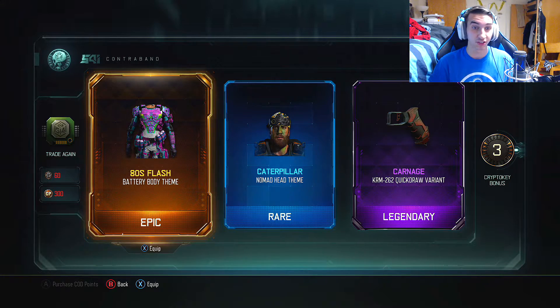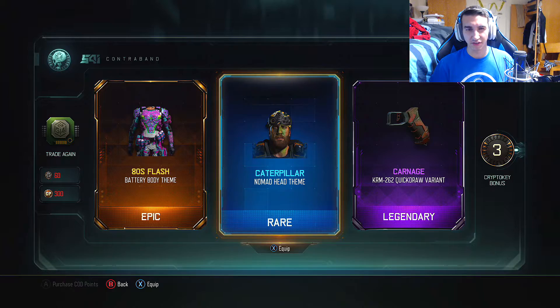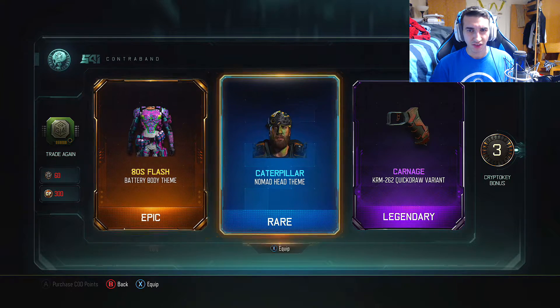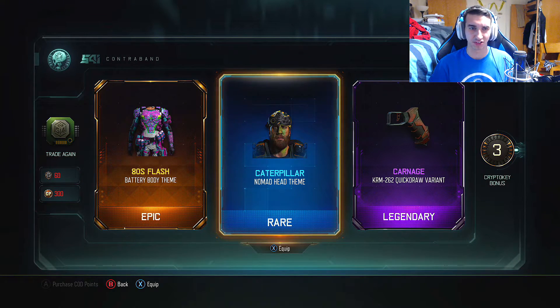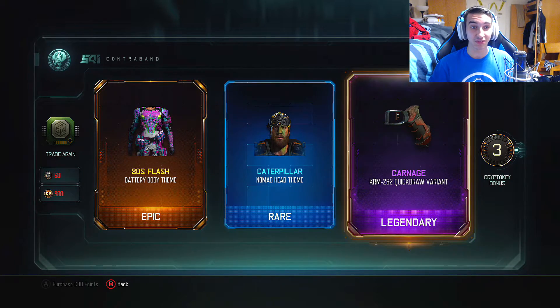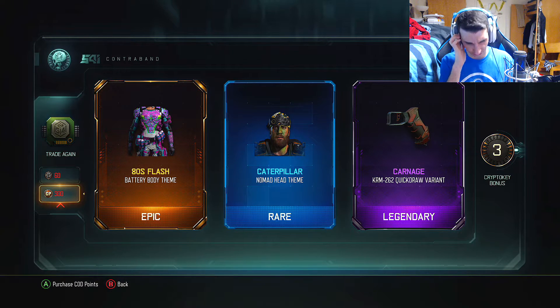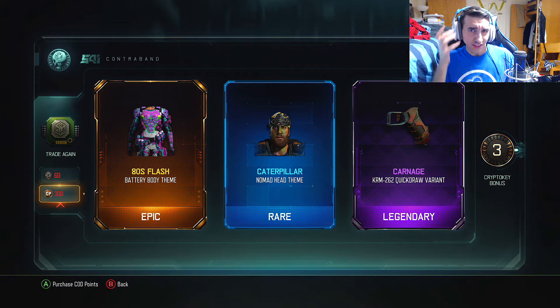If you guys want to get things for your specialist, go for it. If you have a lot of crypto keys to open and a lot of COD points, then definitely give it a shot. But they should guarantee like a new weapon, at least one new thing. They should guarantee an epic or something like that, because this really isn't that worth it for 60 crypto keys. That's expensive — 30 already for a rare supply drop is a lot, and 60 crypto keys is insane. And then 300 COD points, sure, whatever, but 60 crypto keys? No one really buys COD points in this game as much as people did in Advanced Warfare for Advanced Supply Drops.